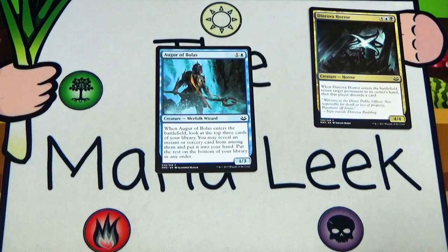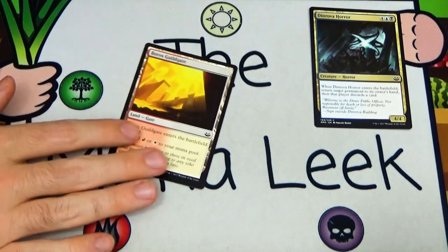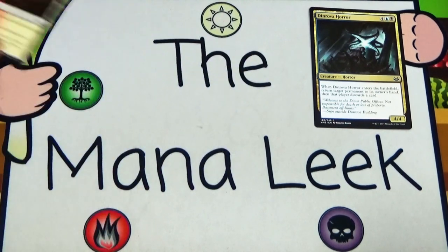Augur of Bolas is not going to compete with Dinrova Horror — one and a blue for a 1/3 Merfolk Wizard. When it enters the battlefield, look at the top three cards of your library; you may reveal an instant or sorcery and put it in your hand, then put the rest on the bottom in any order. It's a fine card — I played Augur a ton in its original set — but it's not a first pick, and certainly not over Dinrova Horror. Boros Guildgate is our last common; like Dimir Guildgate, it's not first-pickable.